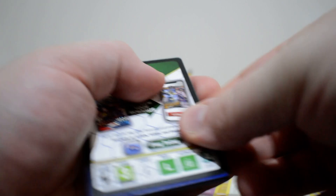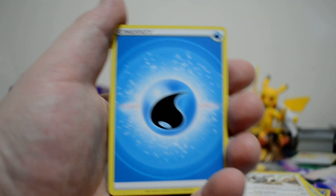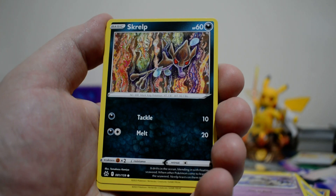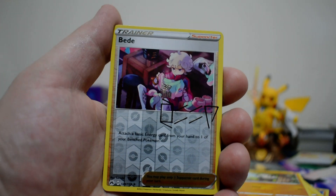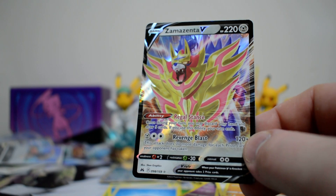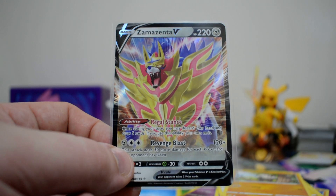Final pack here for the Zacian V Premium Collection. Can we get anything good? We've got a Water Energy, Rare Candy, Dusclops, Energy Switch, Scrope, Wooloo, Helioptile, Pancham. We've got a Switch, one of the Signature Trainer Cards, and the final pack is a Zamazenta V — it goes perfectly with the V Star we got. I'm actually curious to see if I get the Zacian Vs in the Zamazenta box now. But that's the last pack.